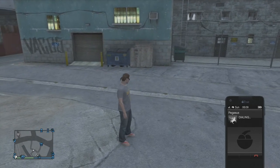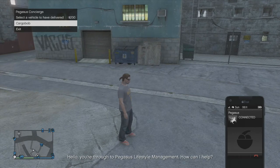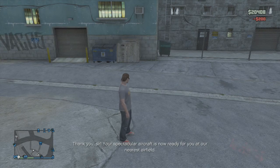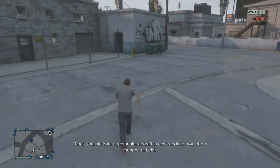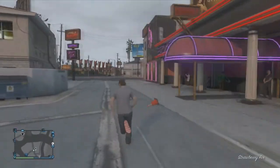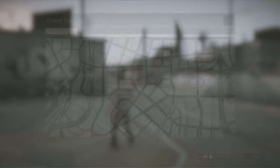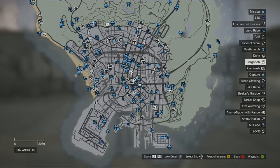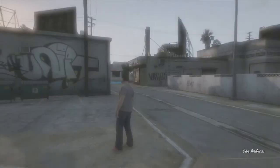Once you've clicked Buy Now, you want to go to Pegasus in your contacts and dial Pegasus. It'll come up with a menu, and after she speaks, in the top left-hand corner you can see the Cargobob. Click that and you're good.